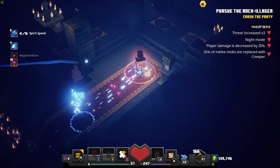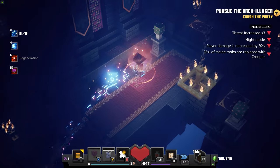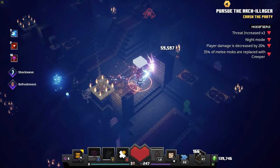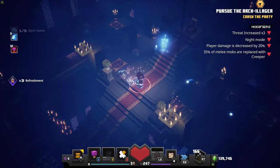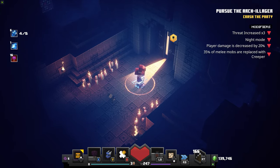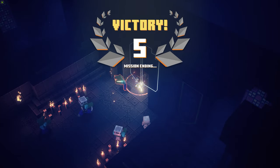I do have one final tip: even when you're in the camp you can use your potion. So whenever you're just hanging about — maybe waiting for a friend — keep an eye on your potion and use it in the camp, because that will also count towards the challenge.